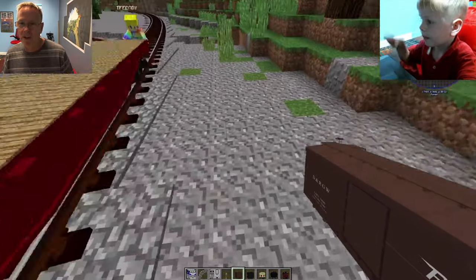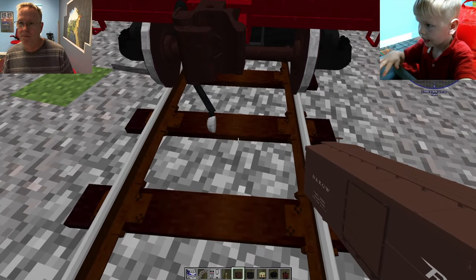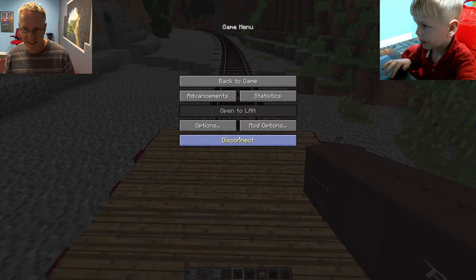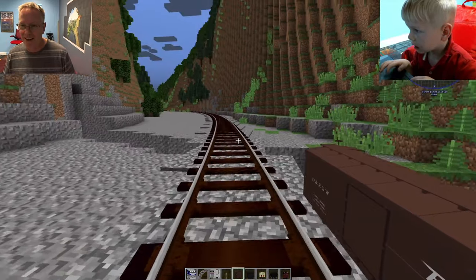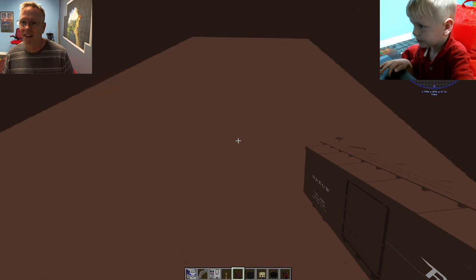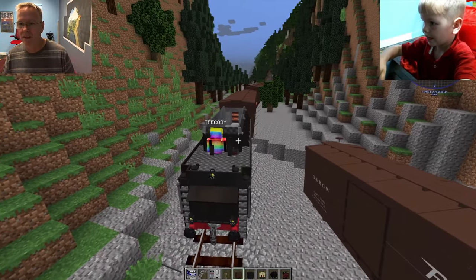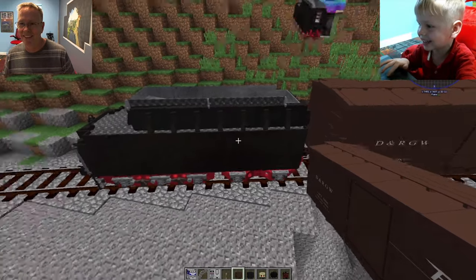Put a couple more on there, and I'll put something right behind you. Whoa, there's that flat car. I think I just got in it - you can get into a flat car? I didn't know that. Okay, let's see. I'll put another box car. And what do you have this time? That looks like a tender. What is that?